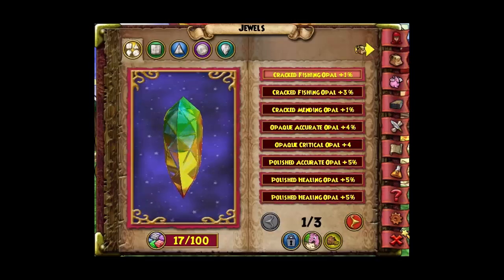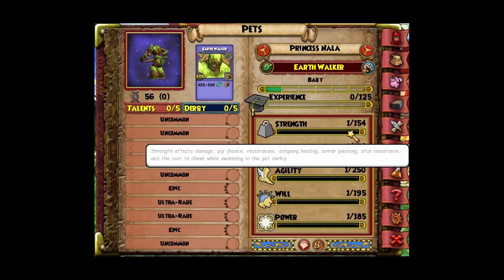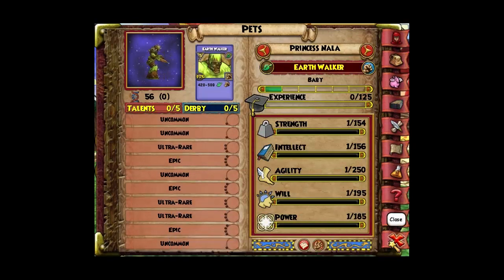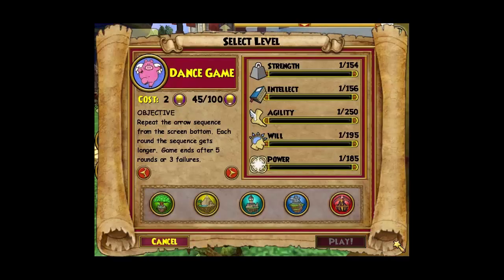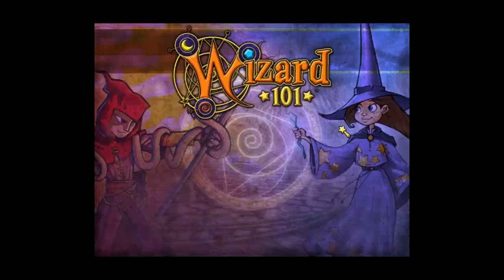Okay, this pedigree went up to 56. Let's check the numbers: we're at 154, 250, 185 — not too bad — 195. Power is 185. So we're going to train this to adult and see what this one gets.